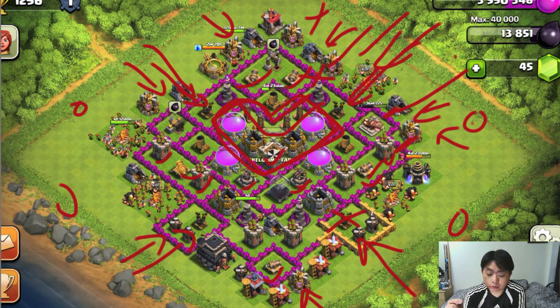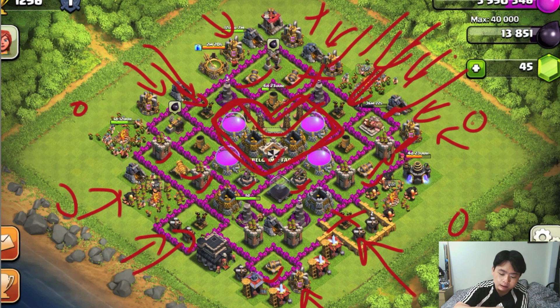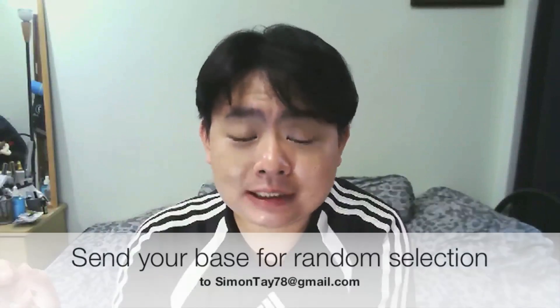I like the clan castle being in the center, because the clan castle troops won't be triggered too early in the battle. They'll only be triggered once the majority of enemy troops have already been deployed. The clan castle troops will then come out and attack from within the walls using long-range units like archers, which makes it a very strong defensive position.